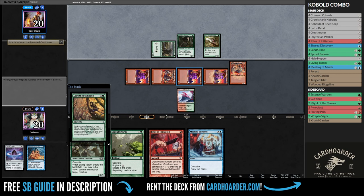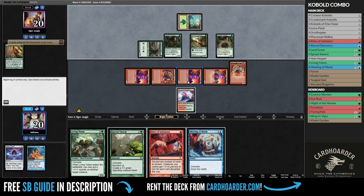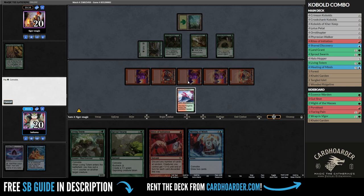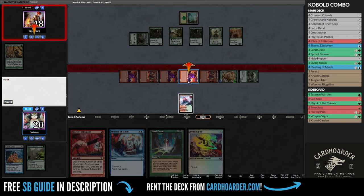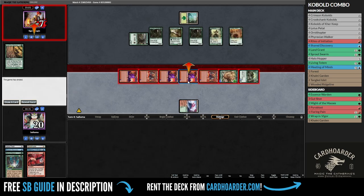This means that my opponent only has 1 turn to win the game, and as it is right now, they have just 3 to 4 mana to work with and no combo pieces in play. I untap and quickly cast Rites of Initiation to steal the match.